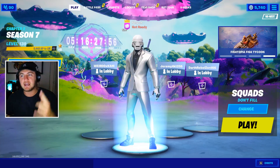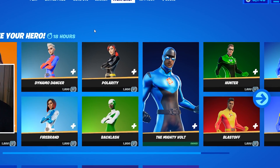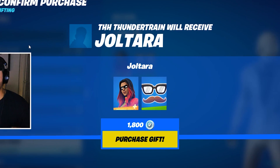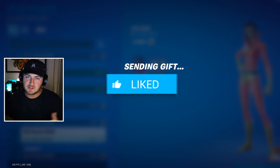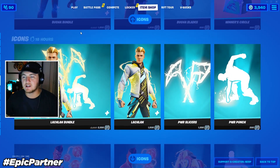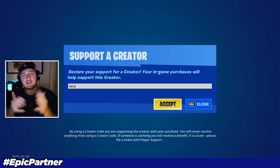Before we dive in, we're heading over to the item shop to send our daily gift to a lucky subscriber. The superhero customizable skins made a return today — a fan favorite. I'm going to send the Jolterra skin, and today's gift is going to Thunder Train, so shout out to you for supporting the channel. If you want to receive a gift in a future video, drop a like, subscribe with notifications on, and leave your Epic username below. Also, use creator code NERP when buying anything in the Fortnite item shop — I really appreciate the support.